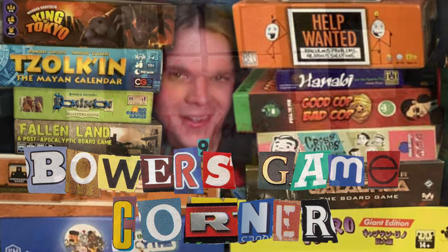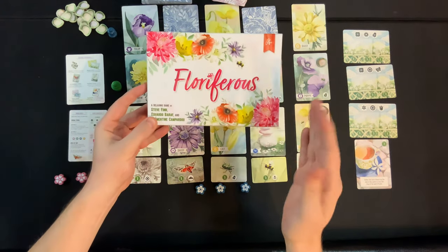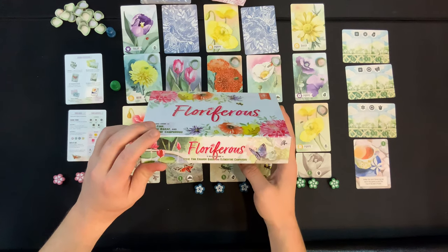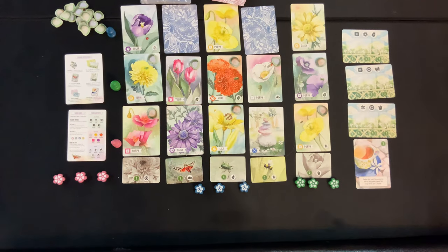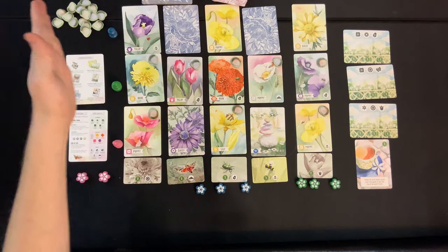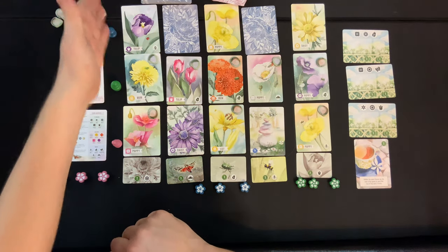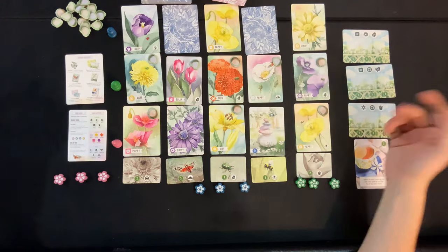Welcome back to Bower's Game Corner. Today I'm excited to be playing Floriferous three-handed. This is from Pencil First Games LLC, for one to four players, takes about 20 minutes, ages 14 plus, from Steve Finn and Walter Braff and Clementine Camper. We've got everything set up for a three-player game. Blue's going first, kind of like King Domino where whoever's on top goes first. I'll walk you through every single turn — it's a lightweight game.